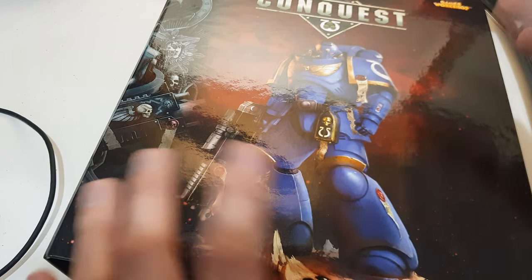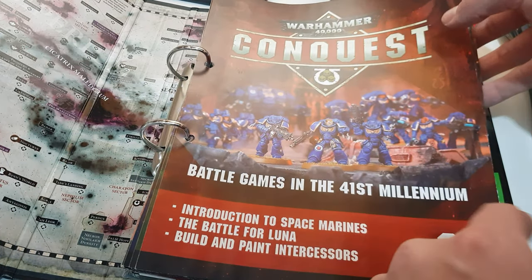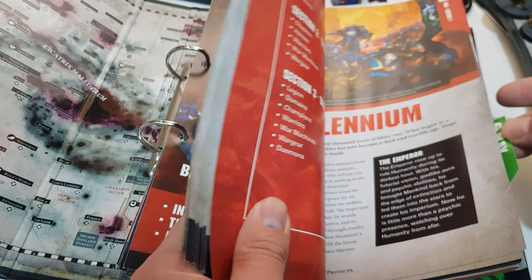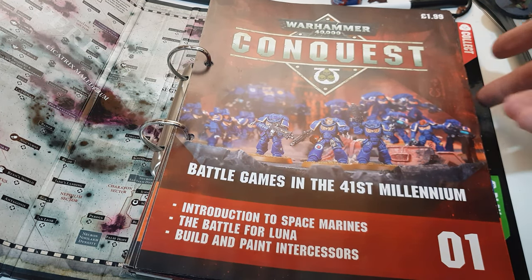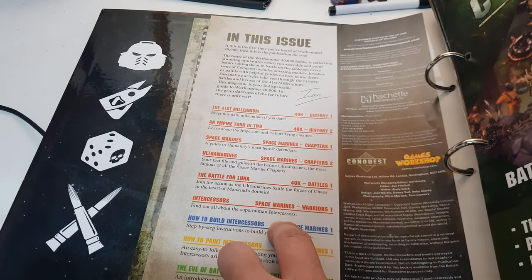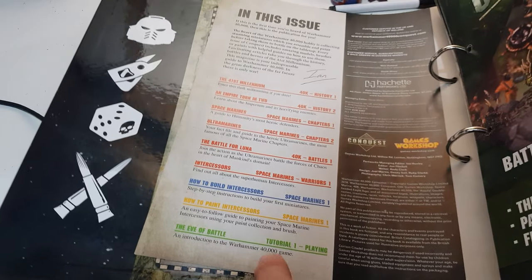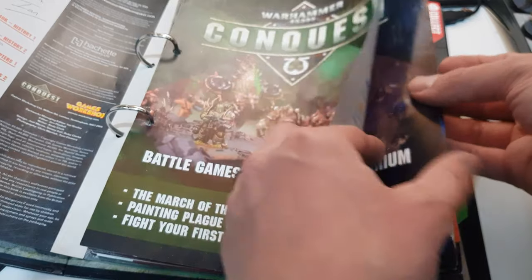So if you have your one folder, you'll have Collect, then Build, then Paint, and then Play — that's the order. You can tell because the tabs go in descending order, and also on the front page of every issue it will show the order: history and battles and stuff, then Build, then Paint, then tutorials.